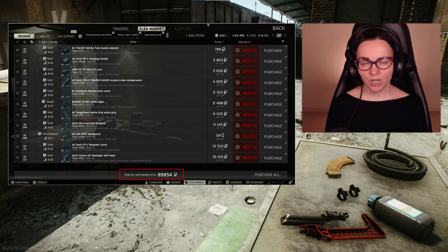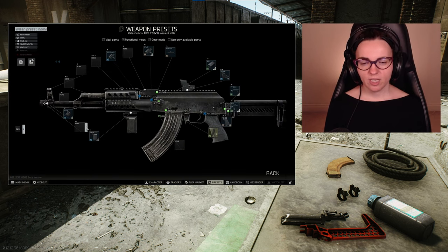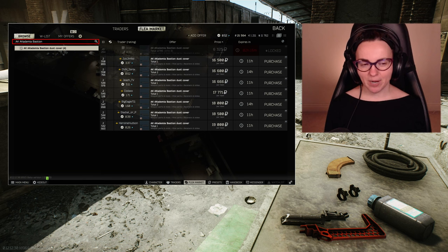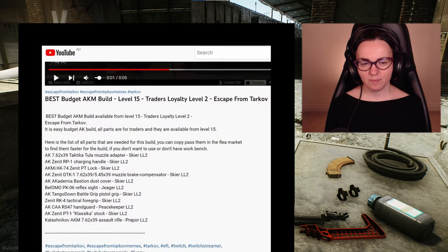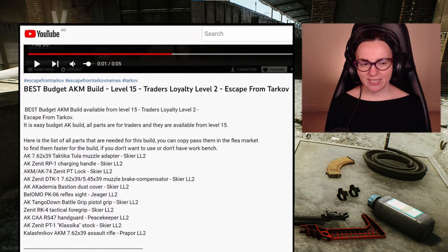The total price for this build is just over 100k including the new weapon price. If you don't have Workbench Level 1 you will not have access to the edit preset weapon mode, but you can easily buy parts using the flea market as your search browser and just type each weapon part name there. To make it easier, I put all part names in the description so you can just copy and paste them in the search box.